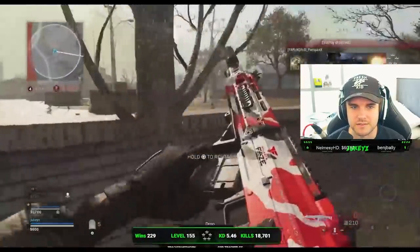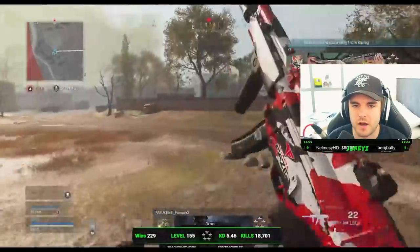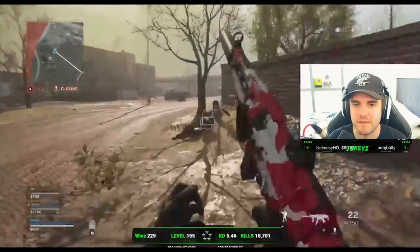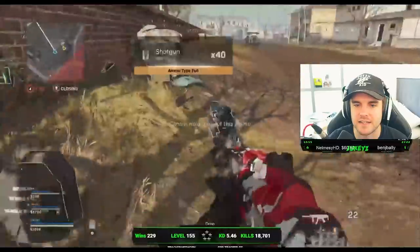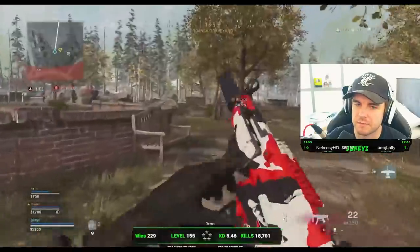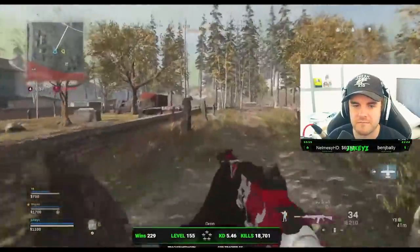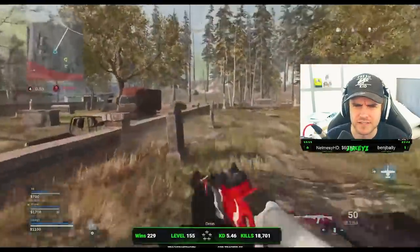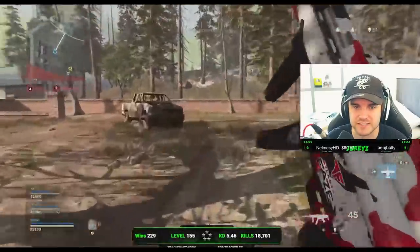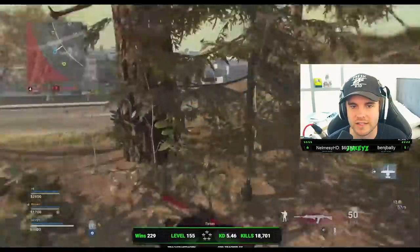One of the big things I've noticed is knowing when to use the MP5 and when to use the Grau — switching between the two and making sure you're using those weapons at their most optimum distances. MP5 when moving around the map for extra mobility, and the Grau for medium to long-range fights. If you're ever in a fight inside a building, the MP5 is where you're going to come out on top every single time based on this gameplay.